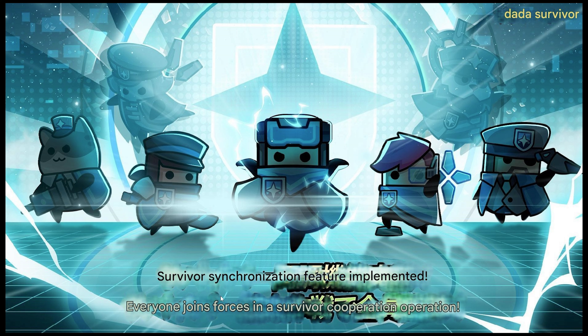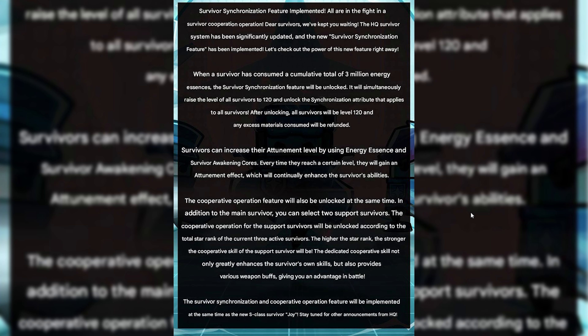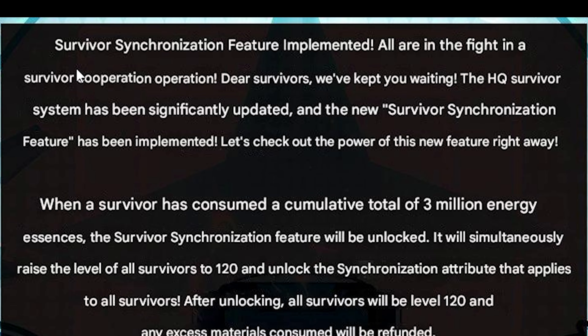Here's what it says in English: Survivor synchronization feature implemented. Everyone joined forces in a Survivor cooperation operation. Every Survivor is awakened. They also posted this image — Survivor synchronization feature implemented, all are in the fight in a Survivor cooperation operation. Dear Survivors, we've kept you waiting. The Headquarters Survivor system has been significantly updated and the new Survivor synchronization feature has been implemented.